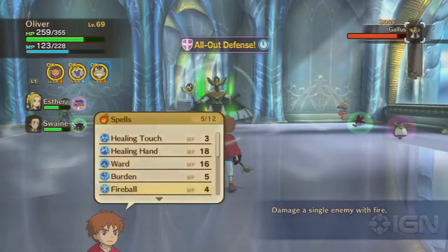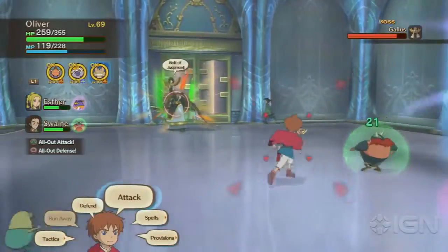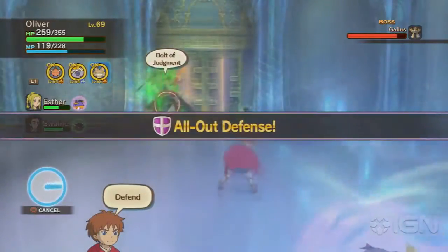Each time he attacks, you'll see a colored aura sort of thing appear around him. This is an indicator for what kind of attack is going to come next.